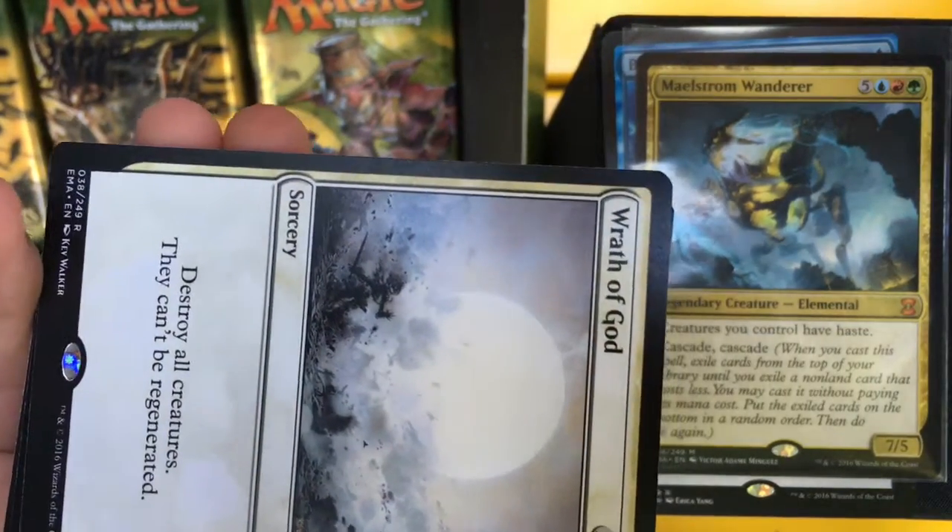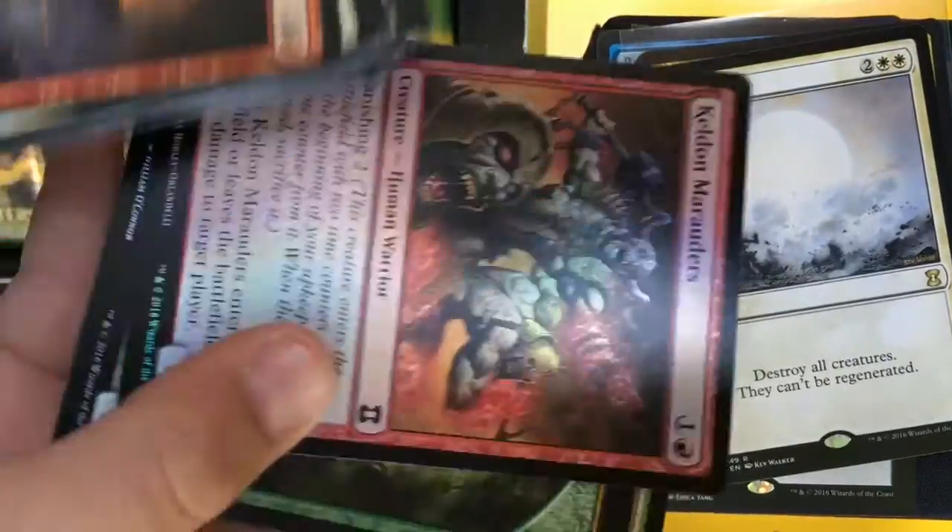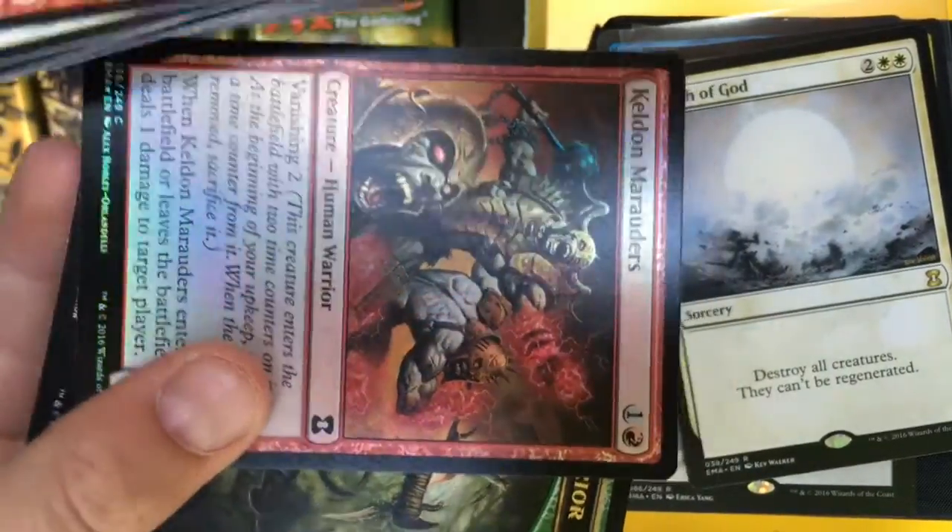Destroy all creatures, they can't regenerate — pretty straightforward. And a Foil Keldon Marauders.